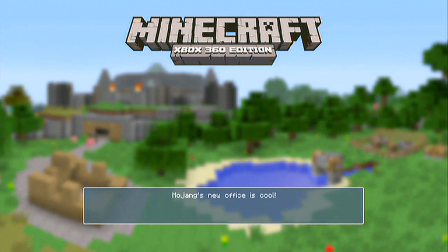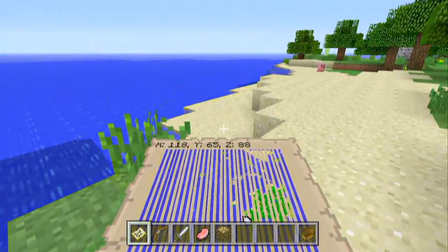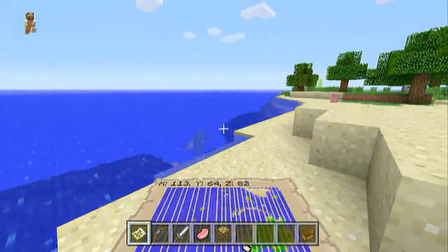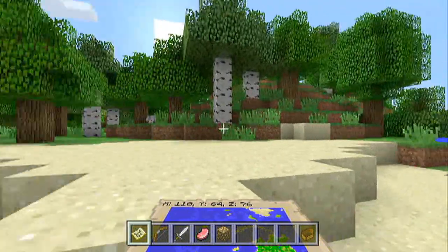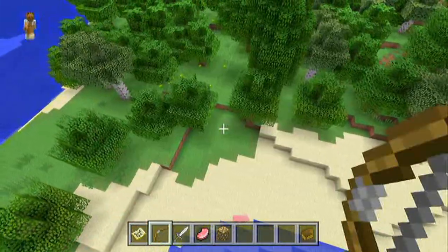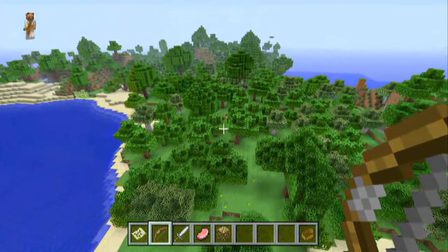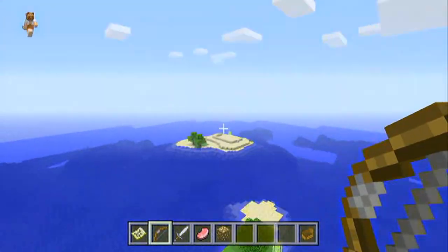Right away guys, this seed is pretty much a big survival island seed — that's at least what I would label it as. This is where we spawn, right here on a small little beach. You can see there's a stronghold over there, but we'll get to that later. It's a really big survival island seed.